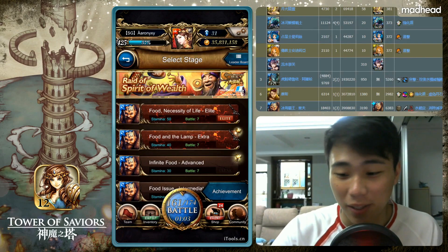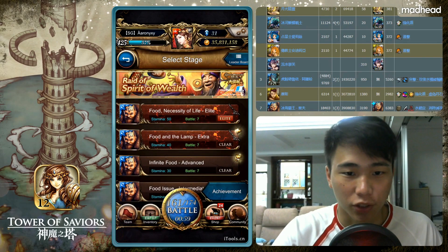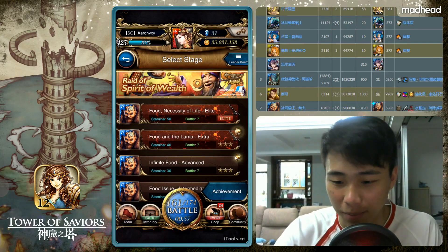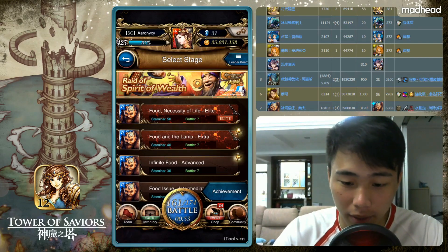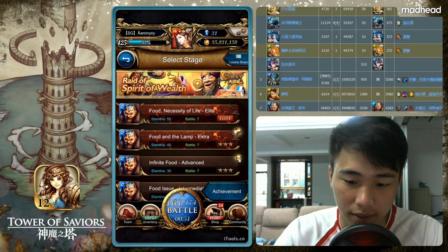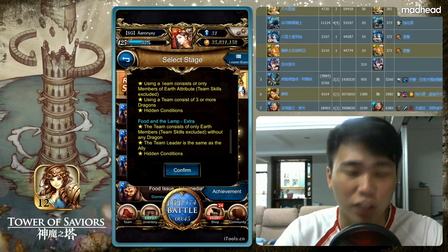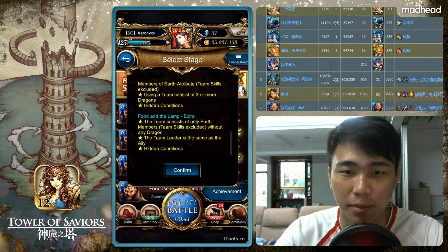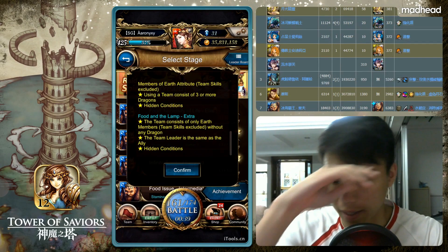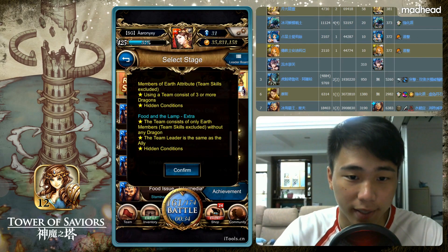Welcome back for another TOS video. Today we have a brand new weekly battle — the water weekly battle this week, 'Food Necessity of Life.' We're going to take down elite and go for an extra achievement. The hidden condition is actually mono fire, but since I've been featuring a lot of mono fire, I'll go for the earth one instead — earth one without any dragons.